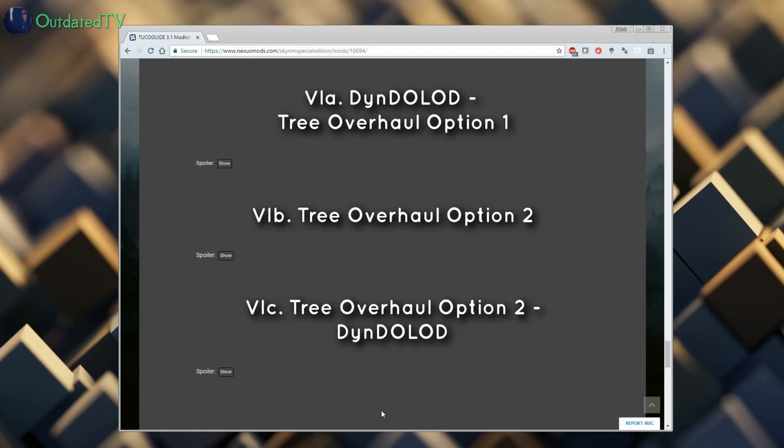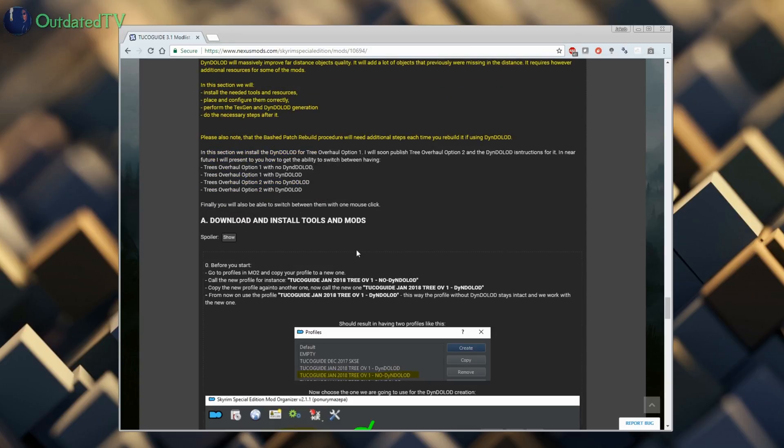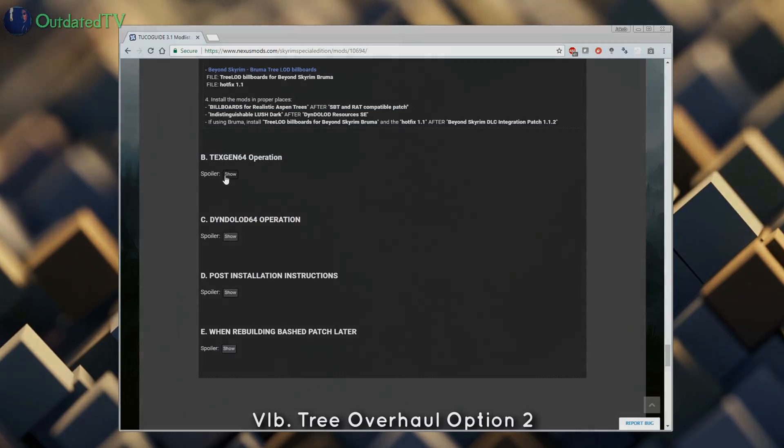They are in section 6, and upon completing them you can have two different tree overhauls which you can switch between at will, both with Dindolot enhanced distant terrain.